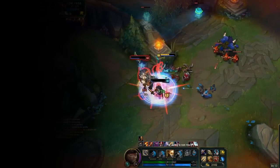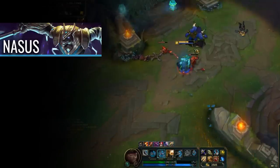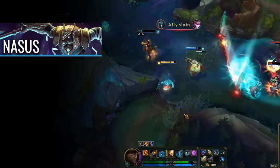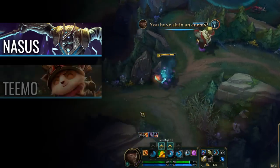As for matchups that favor Gangplank, let's start off with Nasus. Nasus just wants to farm, so does GP. But GP will make more gold from farming and will have better combat stats from it earlier. Also, your harass is much better, and you can negate his slow with Remove Scurvy. GP wins this.